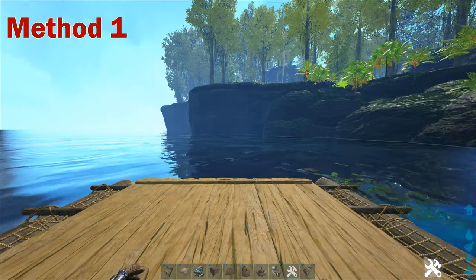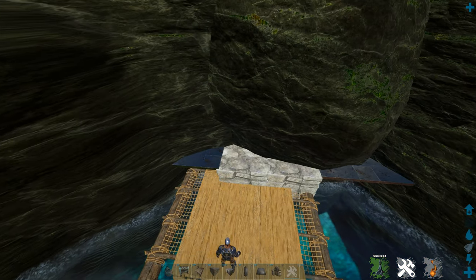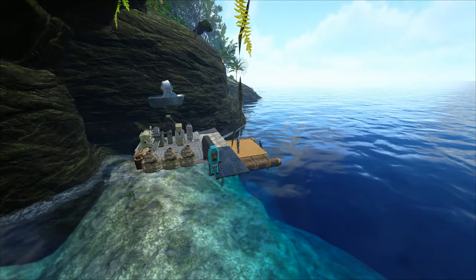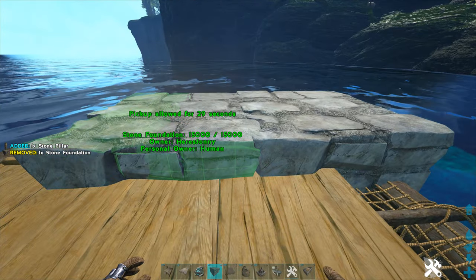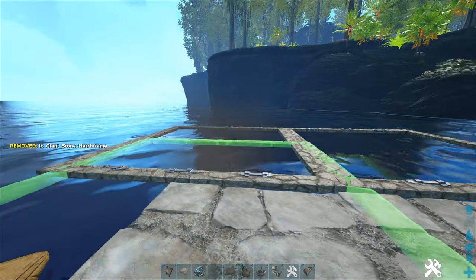The first method is a pretty well known strategy. All you have to do is build whatever you want on a raft and then put it in the mesh so that others can't see that there's anything on it unless they k-mode into the mesh. If you go with this method, I'd highly recommend only using a far corner of the raft and extending your base and structures off of that. Just place ceilings or giant hatch frames extending from a foundation or two, then place your structures.